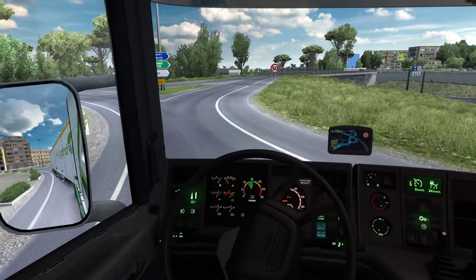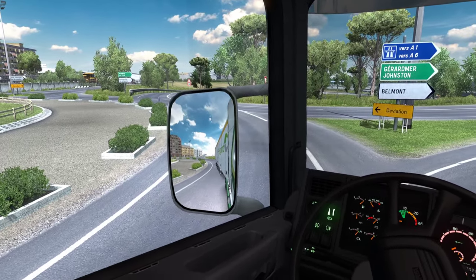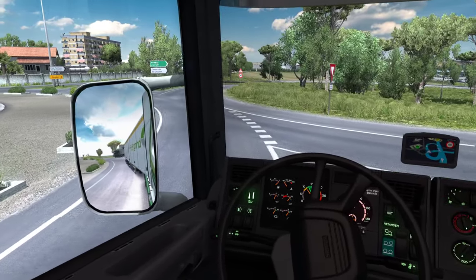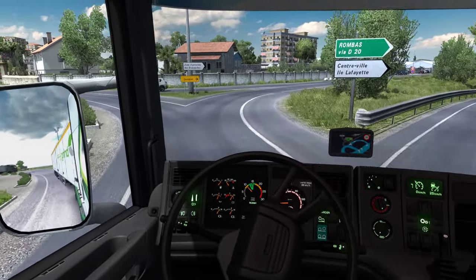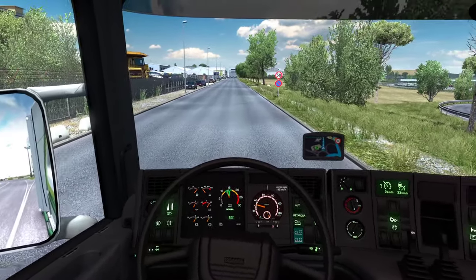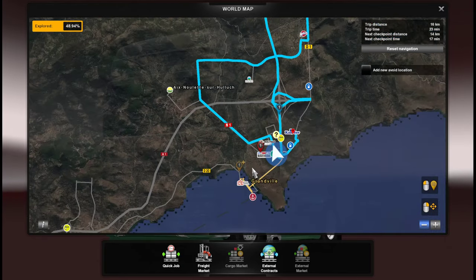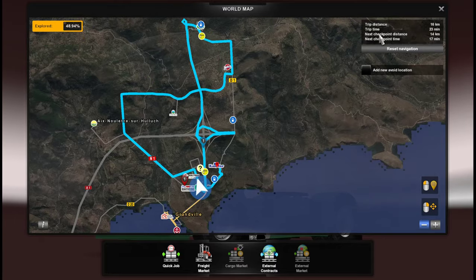There is a deviation here — let's try and follow it and see where it leads. Over here. Now if we go back to the map... yeah, that does work. We just avoid this leg here and do a detour — nice, very nice mapping.